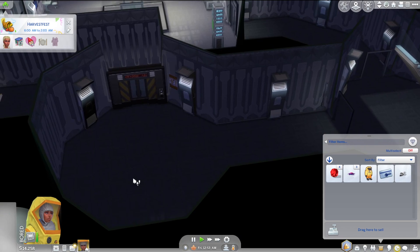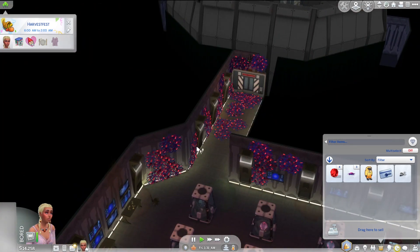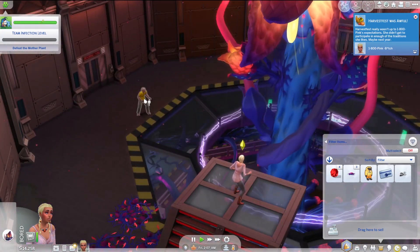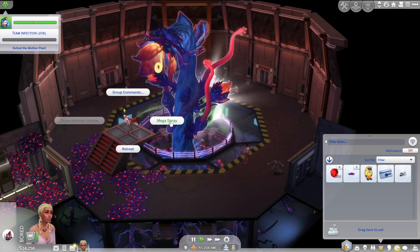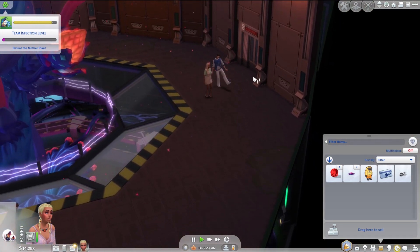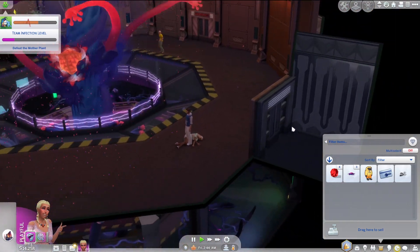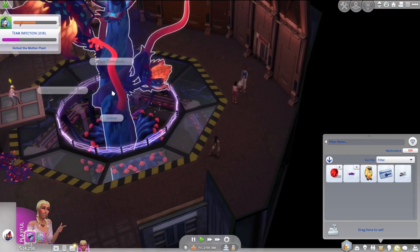Put on your hazmat suit. Do we not have to wear the hazmat suit? Well then I don't want to wear it. Back through here, here we are. Hey mother, we're back. Let's go fight the mother plant with Colton, Celeste, and Meilani. Let's go. Celeste, you're gonna be throwing the vaccine. Colton, you're also gonna throw the vaccine. Meilani, you also throw vaccine. And maybe we should throw vaccine as well. Let's mega spray. We got Tad over here — Meilani, go fight your husband. Go fight the other people. We also have Alfonso over here.